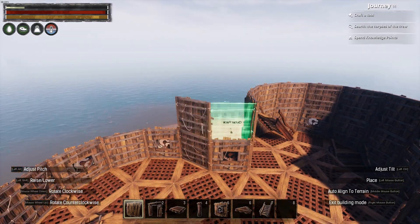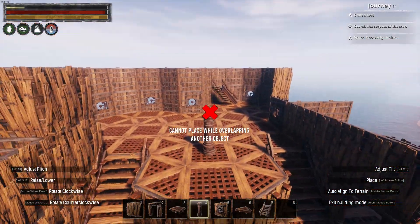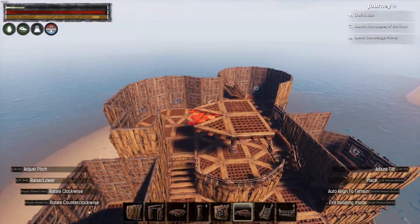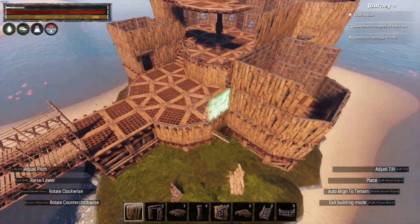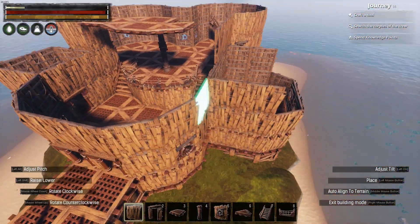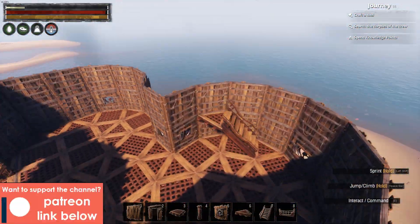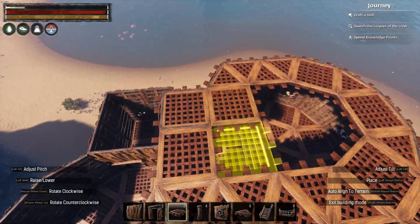I also placed a pillar in the centre of the floor to support the ceilings above, and then built two tile high walls at the front of the build. Next, I built the stairs up to the first floor, and then built the ceilings to cap off the walls.